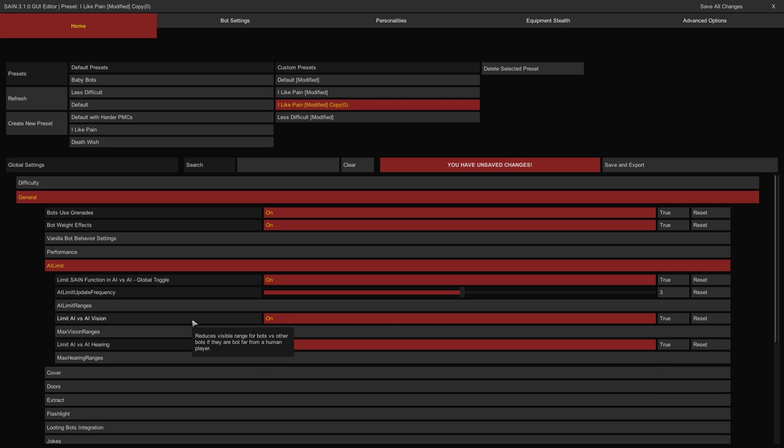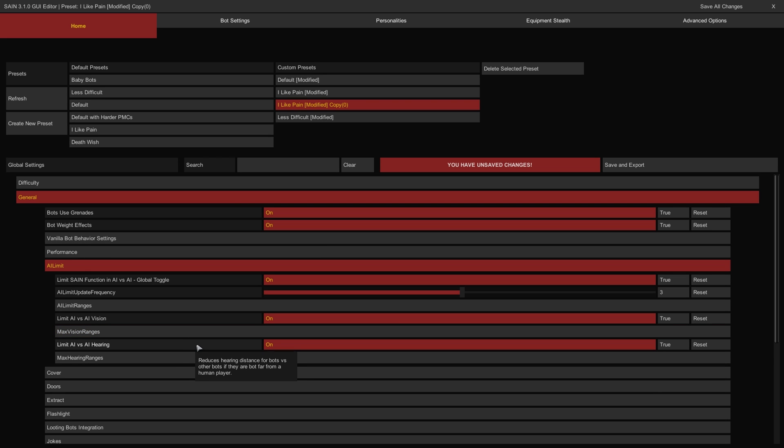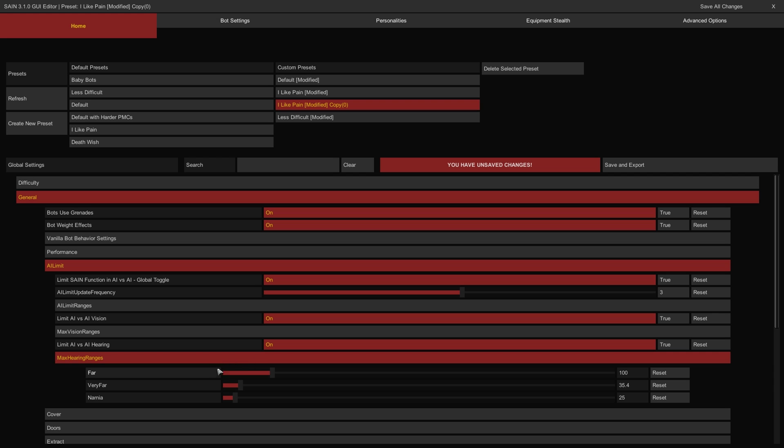The Limit AI vs AI Vision Toggle will further impair bots against one another by reducing their vision range when far from the player if on. The Max Vision Ranges subgroup has sliders to control the maximum distance for each of the three levels of AI Limit — defined by Far, Very Far, and Narnia — capping the previous subgroup and limiting the full distance at which bots are visible to one another. The Limit AI vs AI Hearing Toggle reduces the distance at which bots can hear one another when far from the player. The Max Hearing Ranges subgroup — defined by Far, Very Far, and Narnia — caps the effective hearing range of all bots in meters.